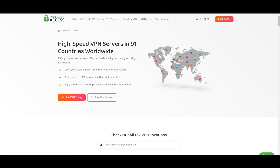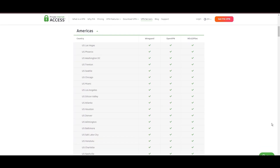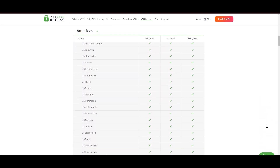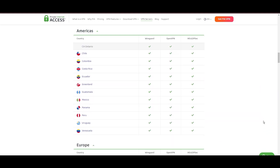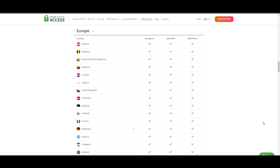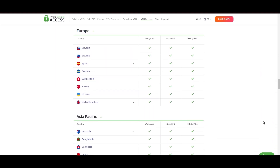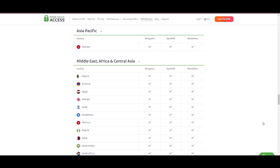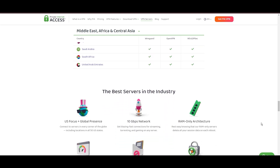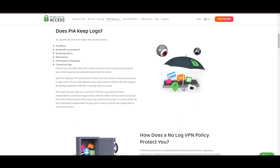Stepping into the spotlight with a formidable server network, Private Internet Access VPN takes the crown for its unparalleled range of over 35,000 servers globally. This extensive collection not only eclipses heavyweights like NordVPN and Surfshark but also cements PIA's position as the go-to choice for those prioritizing server variety and accessibility on Fortnite. At the heart of PIA's appeal is its promise of swift and seamless connectivity, a boon for gamers and especially Fortnite players.